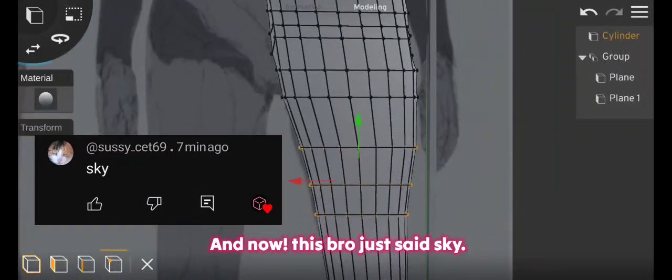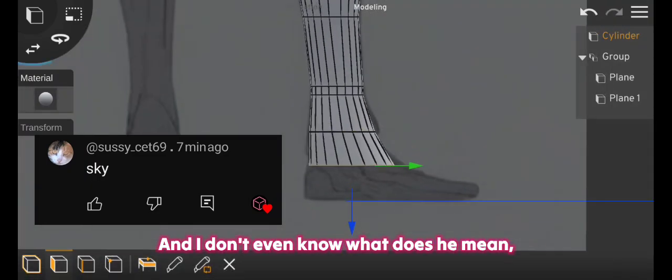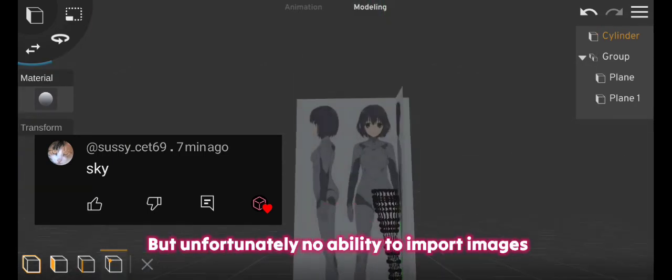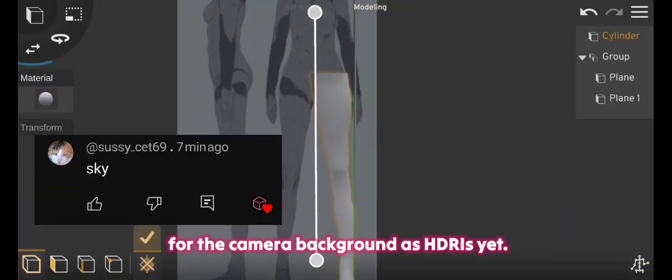Someone mentioned sky, and I'm not entirely sure what they mean, but it's good to know that the new version has a new skybox. Unfortunately there is still no ability to import images for the camera background as HDRIs yet.